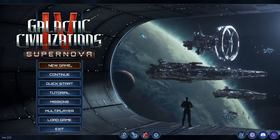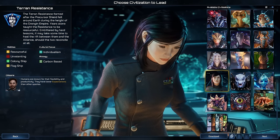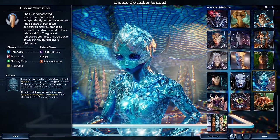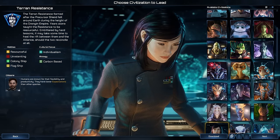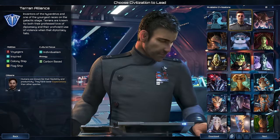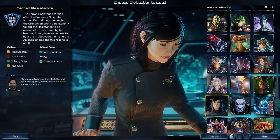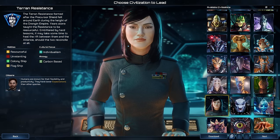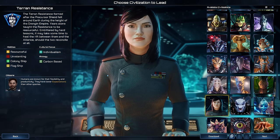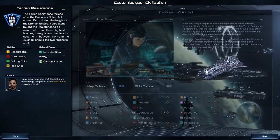Let's dive into a new game of Supernova. Last time we played as the Luxor Dominion, but this time I would like to go for humans again — not the Tehran Alliance, but the Tehran Resistance. They're based on individualism. They're still carbon-based, so we reproduce with food, and with that we continue onwards right away.